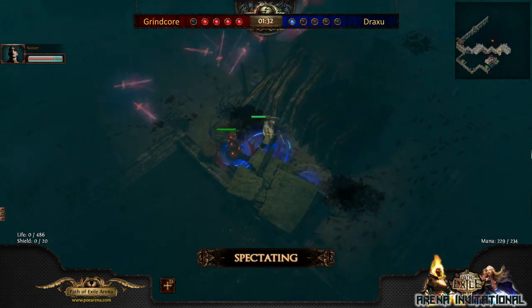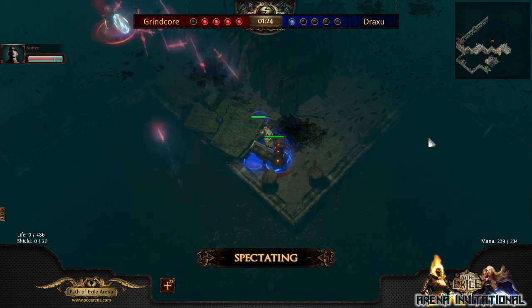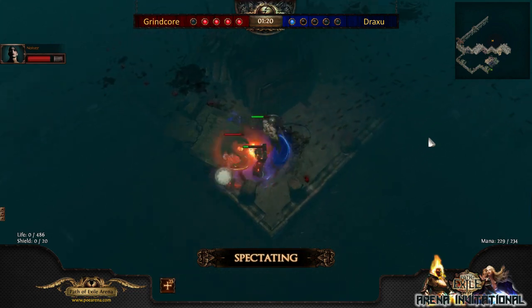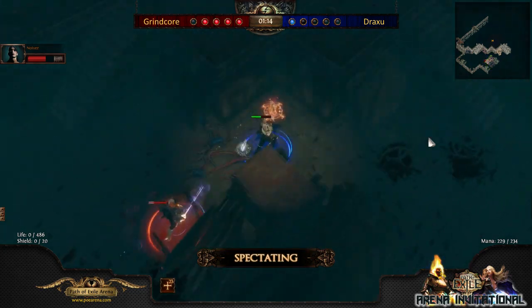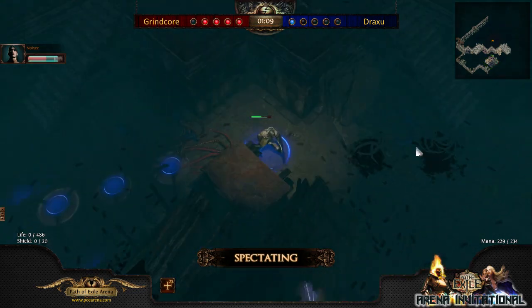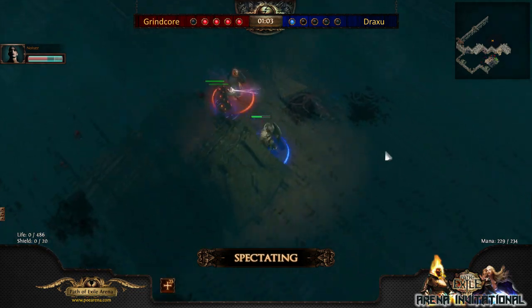Some traps are also indestructible for a few seconds after being put down. I don't know the specifics of his build — a lot of PvP players don't like to share it because if it's working, why would you tell everyone? You can see here that he's using whirling blades really effectively. When he triggers the traps, not all the projectiles hit him because he's moving too fast. He hit a fireball trap and only one projectile hit him because he's gone as soon as he triggers it.